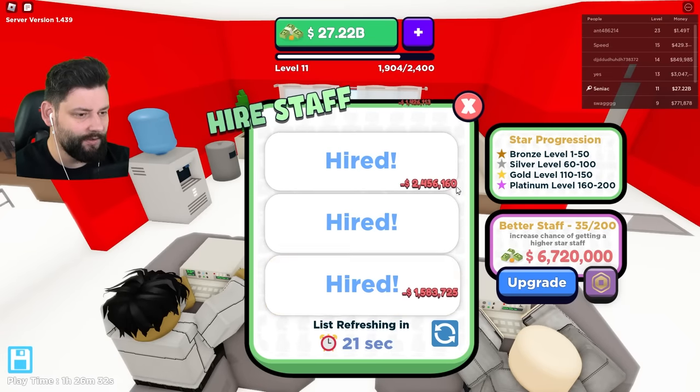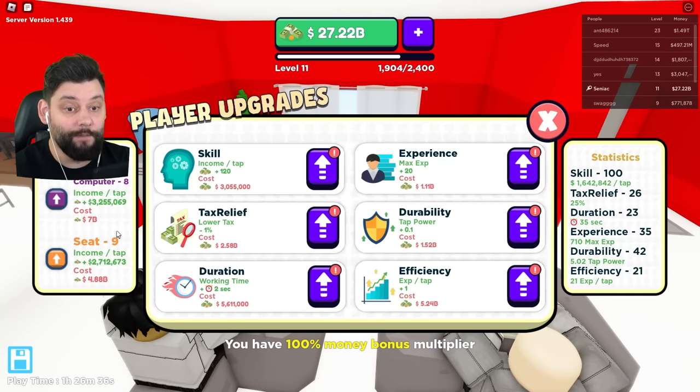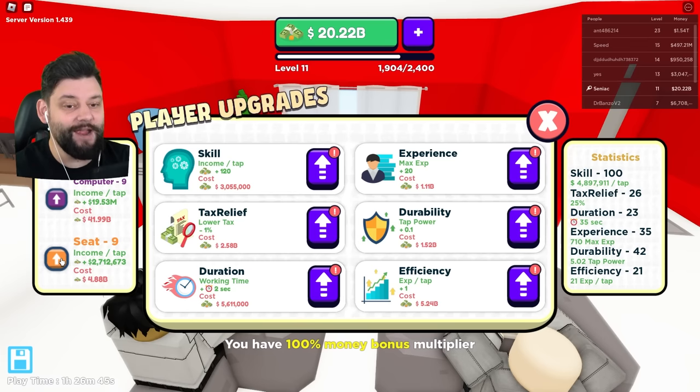I can hire some new employees to get them on my team. With my own upgrades, I'm going to buy the new computer, which is 7 billion, giving me 3.2 million more. I can also upgrade the seat for 4.8 billion right now.